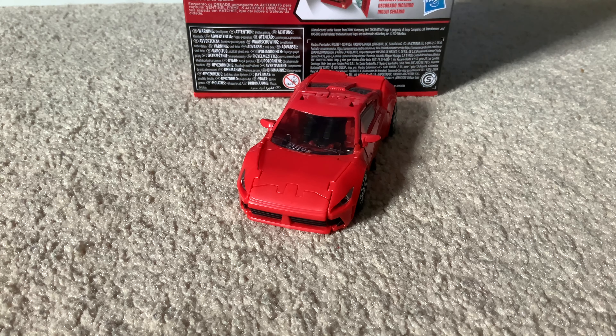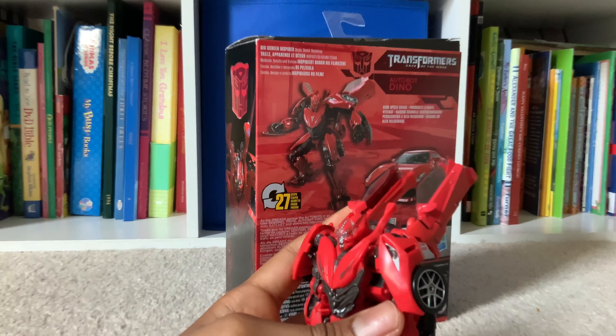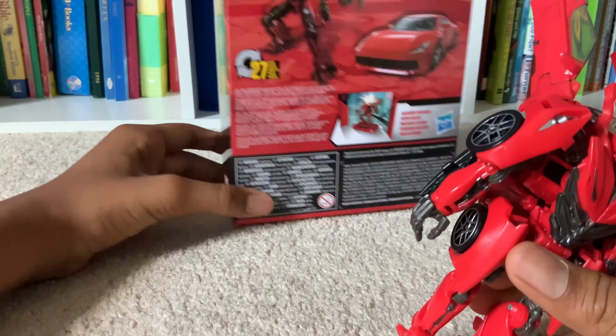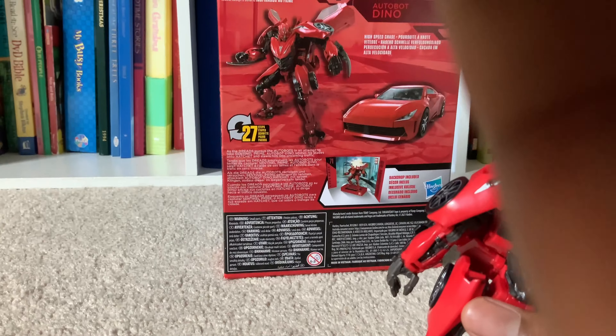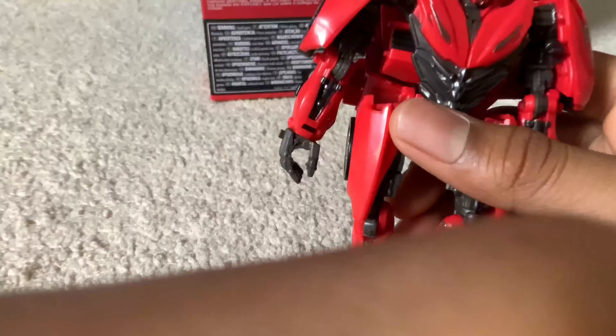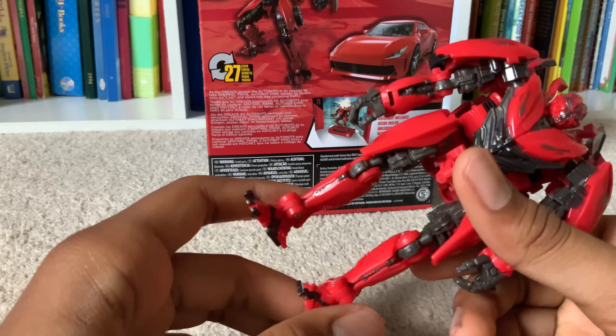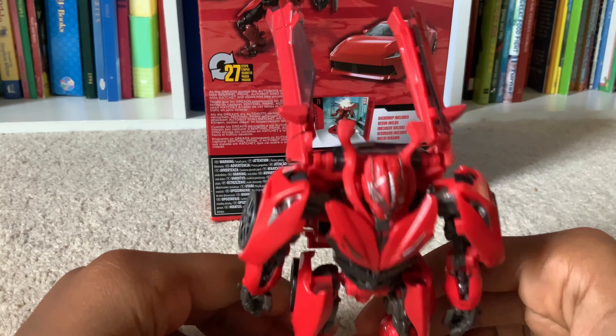Here is Dino in his amazing robot mode. Before I start, I want to point out they gave him these extra flaps on the door wings — they fold out to give a better look. But on the box they don't even use the flap; it's already folded out. I think they just forgot.